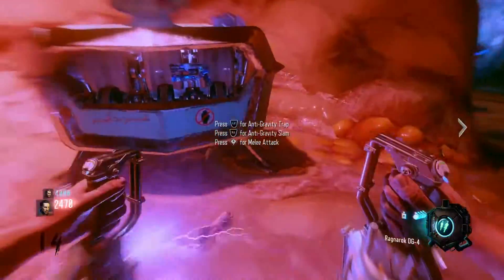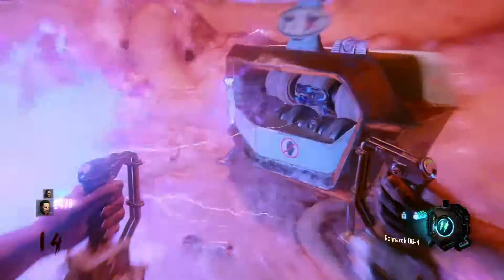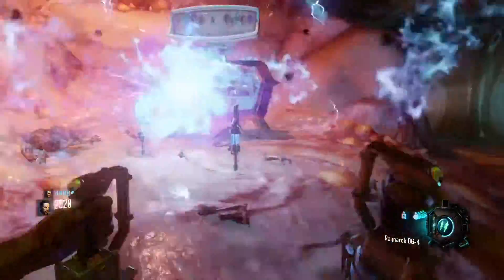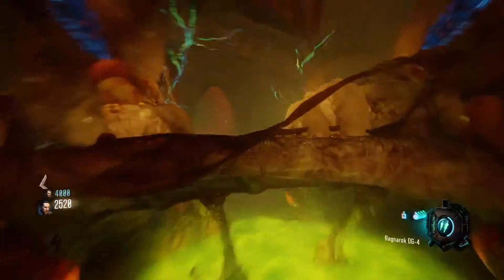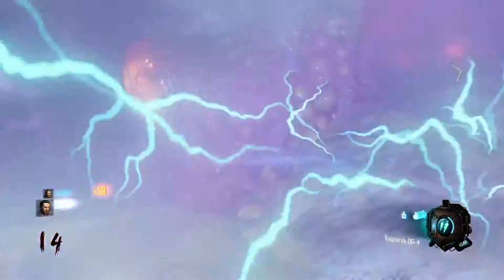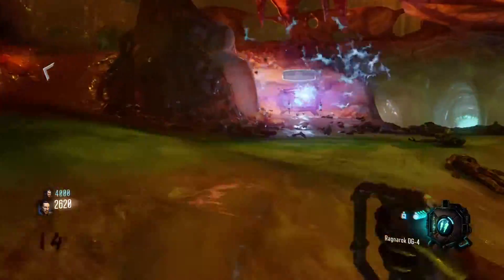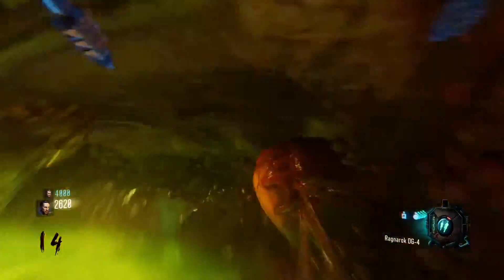Once you have that, put both your guns in the Pack-a-Punch and then take it as I'm doing. When you put your second gun in, pull out your Ragnaroks and hit L2, and then your second gun should go in, and you should still have your Ragnaroks out with your other set of Ragnaroks on the ground doing that little electric trap thing.